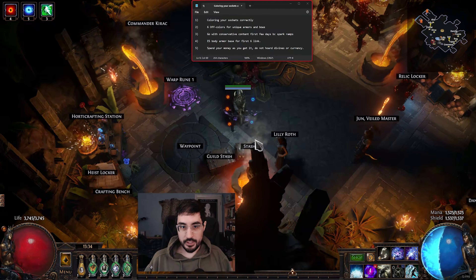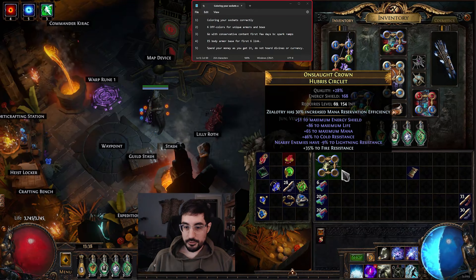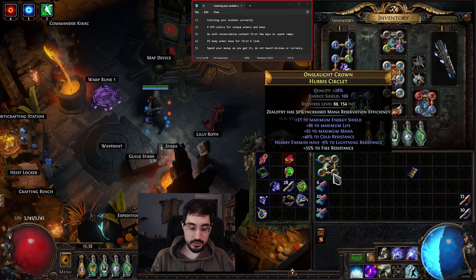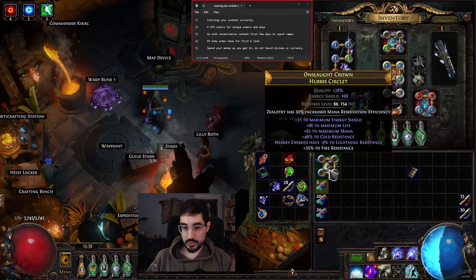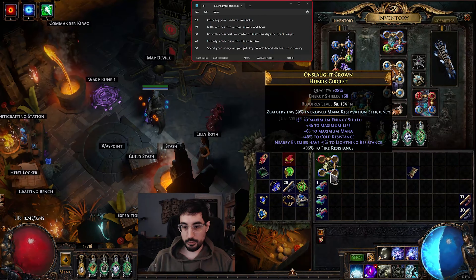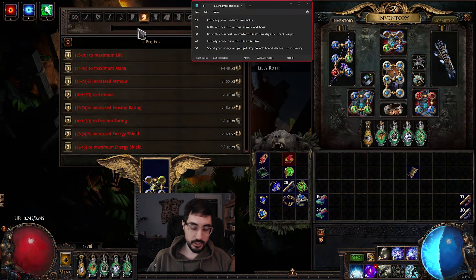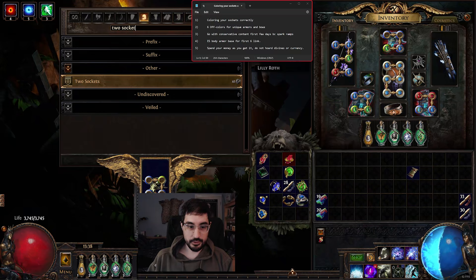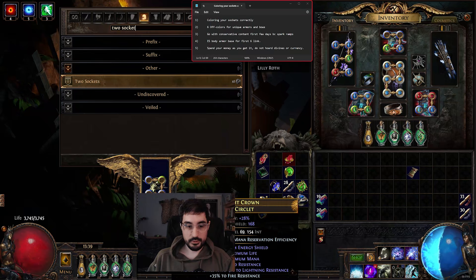The first tip is for very new players: how to color your sockets correctly. Every base is going to have a certain bias towards specific colors — energy shield biases blue, evasion biases green, and armor biases red. So if we wanted four red sockets it would be almost impossible to do with chromatic orbs. The way we would accomplish this is using something called the jeweler method, where you use the crafting bench and spend jewelers instead of chromatic orbs to color it.